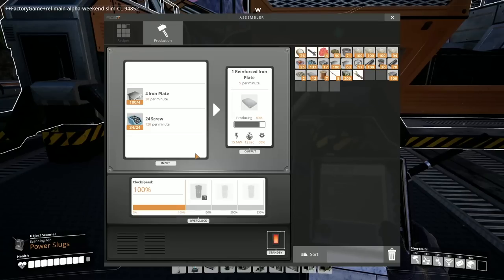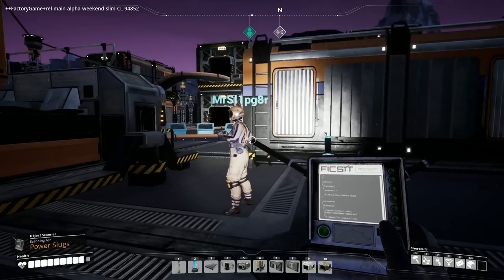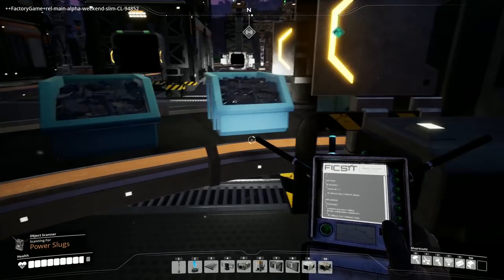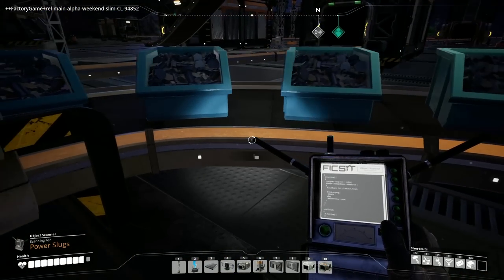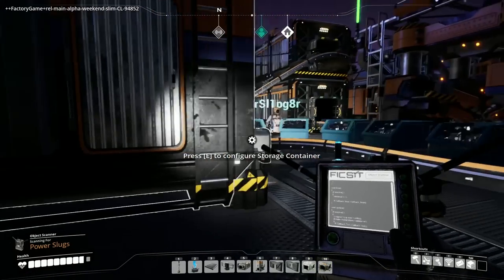We're still waiting on screws — it needs 12 more. If we double the output of screws, the problem is conveyors are also running at max speed — 60 resources per minute — so we need to upgrade the conveyor belt to do 120 resources per minute. Even then we're still not getting enough screws, so we have to do the whole upgrade.